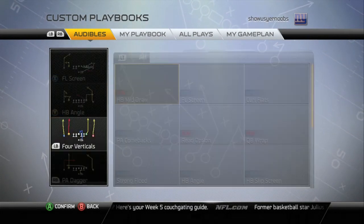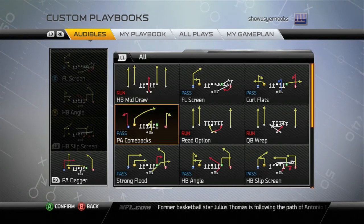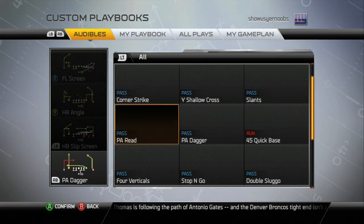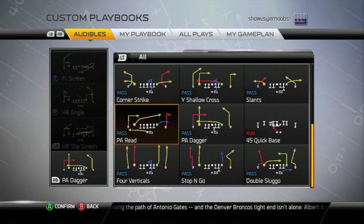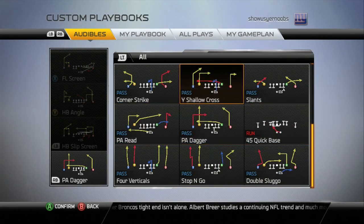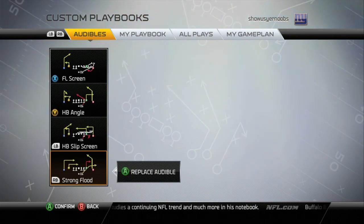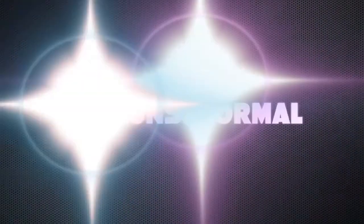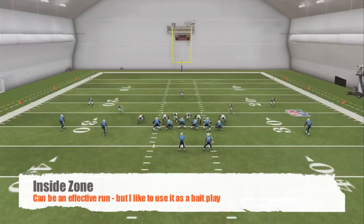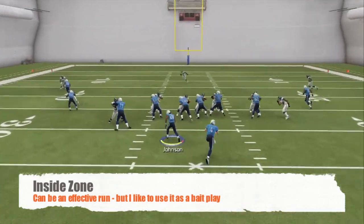You can choose whatever you want for the other audibles — if you want a deep ball, sure. I like adding the slip screen. This scheme is designed around eating your opponent to death, just picking at them. I like the strong flood and flood concepts in general because of how the defense bites on routes, whether man or zone. The fourth play I added was the strong flood. Now let's go into practice mode. Starting with the inside zone — it's a very effective run on its own, but I like to use it as a bait play. What you're going to look for is a light box with linebackers to the right side, and anytime you get that you can run it right up the gut.